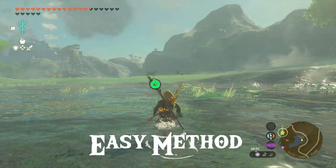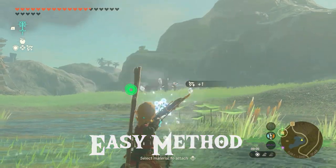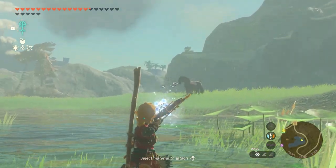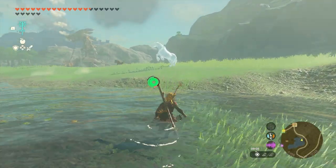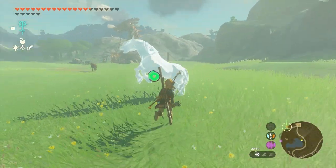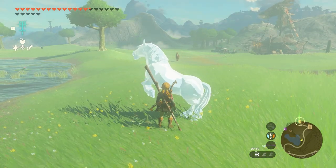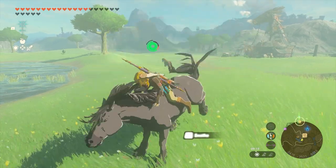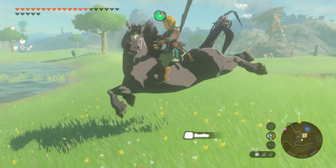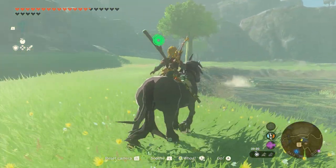Now let's move on to the easy method. Use a bow and arrow and get ice fruit or a white chuchu jelly, and just shoot a horse. Now it's frozen solid so you can get close real easy. We only have to wait until it defrosts. Press A and you're on top. Use the L button again to soothe it, and we managed to get another horse.